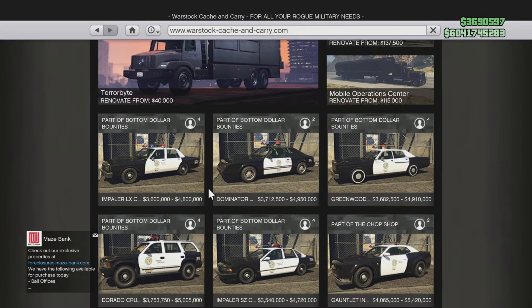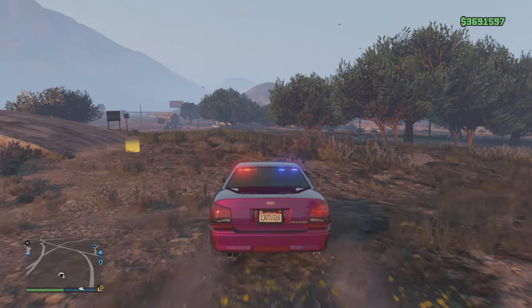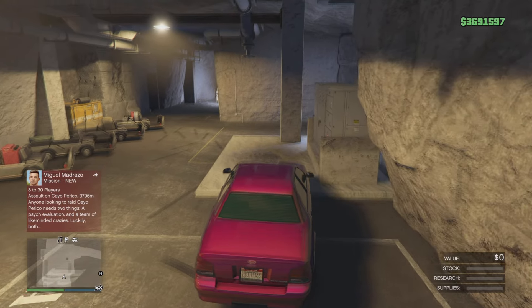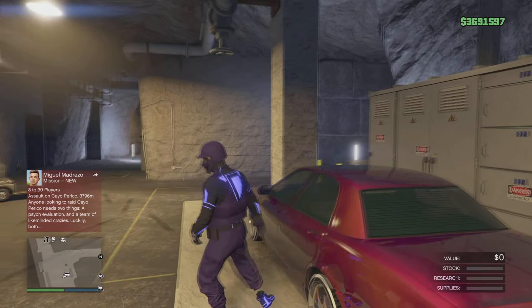This is working for the Bottom Dollar Bounties new update, but I'm just using an older car because I need a plate on it. From here, drive it into your bunker and park it up on this little concrete slab like that.